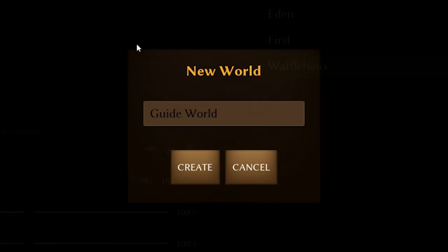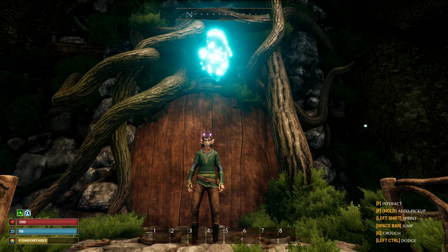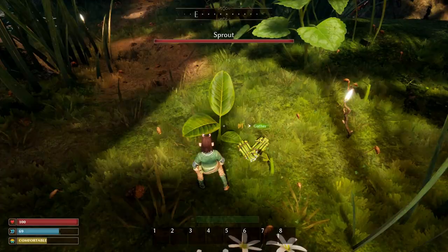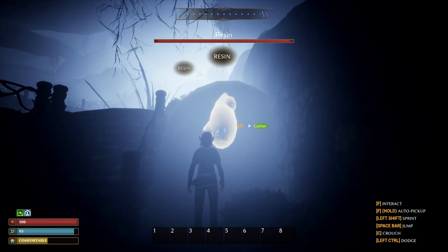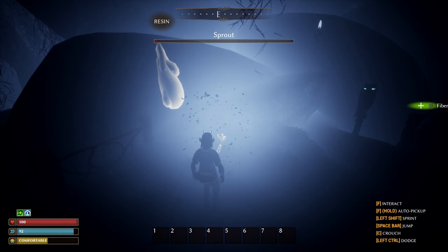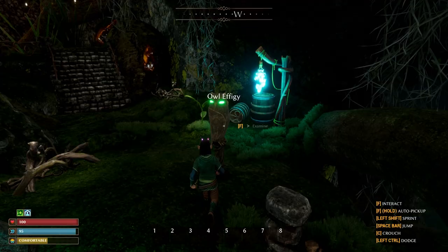So let's fire up a new game and I'll talk about most of the basics as we go. When you start a new world you begin inside the smallfolk burrows. This is a little intro area where you can familiarize yourself with character movement and interactions. First thing to cover is the gathering mechanic: hover your mouse over any resource and press F. Any time you hold the F button down you will automatically pick up any items from the ground. This is useful for making sure that you don't miss any items dropped by enemies or harvested resources.